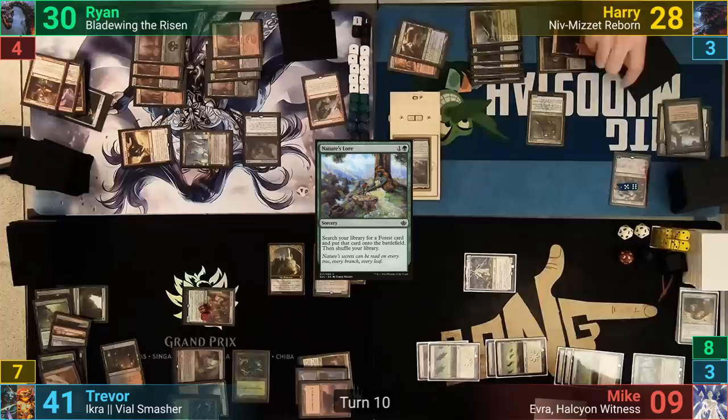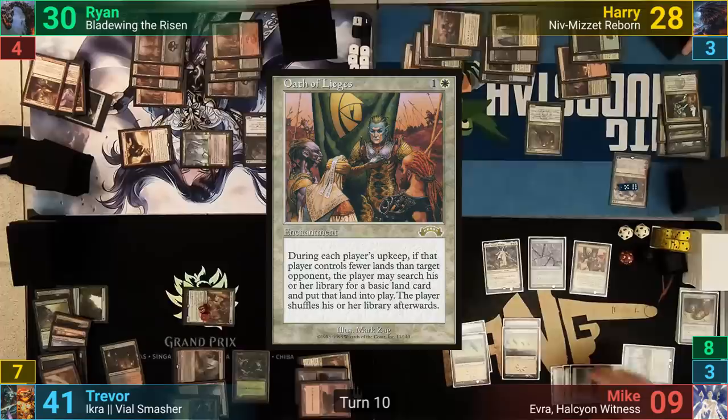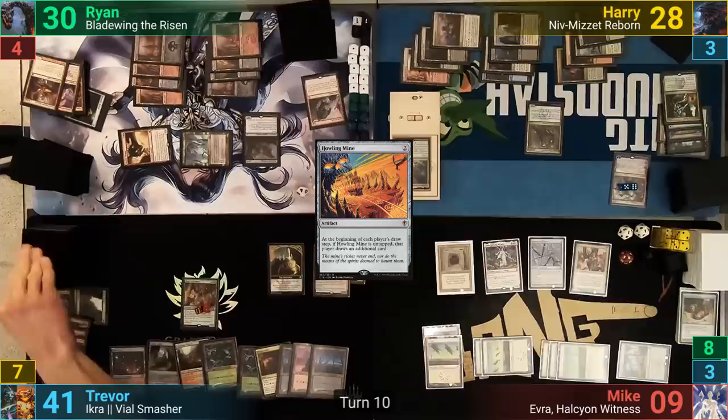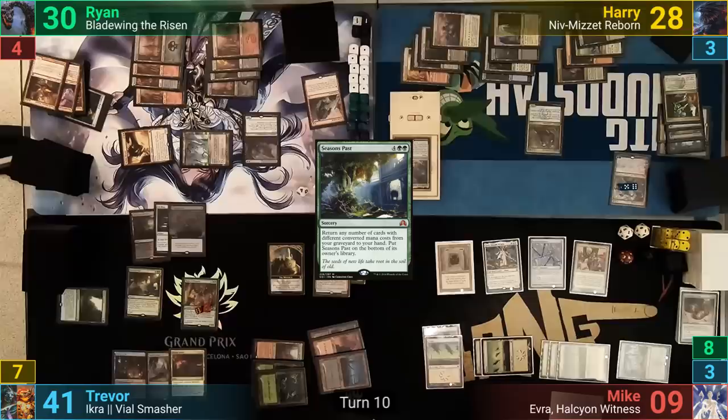Mike untaps and draws. He casts a Surestrike Trident, which seems like super spicy tech for Evra. He then plays out Oath of Liege and a Howling Mine, trying to buy some goodwill with the table, then passes to Trevor. Trevor gets to find a basic thanks to Mike's Oath and draws an extra card from the Howling Mine. He casts Seasons Past, returning to hand a Bloodstained Mire, Sol Ring, Demonic Tutor, Eternal Witness, Disrupt Decorum, and Decree of Pain, then puts Seasons Past on the bottom of his library.